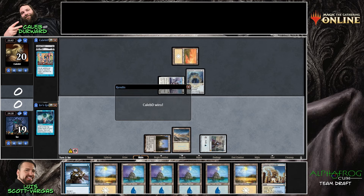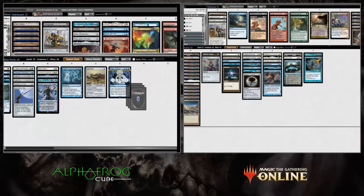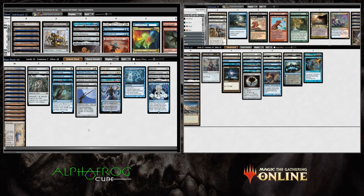Making it look easy — though that game was both the most lopsided game ever and kind of scarily close. Luis had many, many shots to find answers to the Blightsteel, in which case the game would have been a lot different.